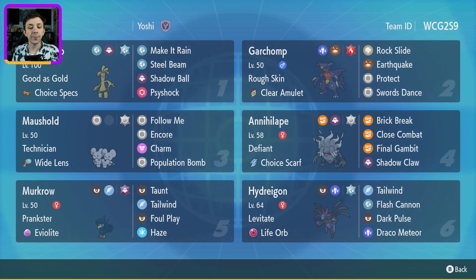It's also got Maushold with Follow Me, Encore, and Population Bomb. It's a really good support Pokémon, but with a Normal Tera-type as well. That Population Bomb is absolutely awesome for damage because it will hit 10 times. It's got 90% accuracy, but with the item Wide Lens it becomes 99%, and Technician increases its damage output even further.